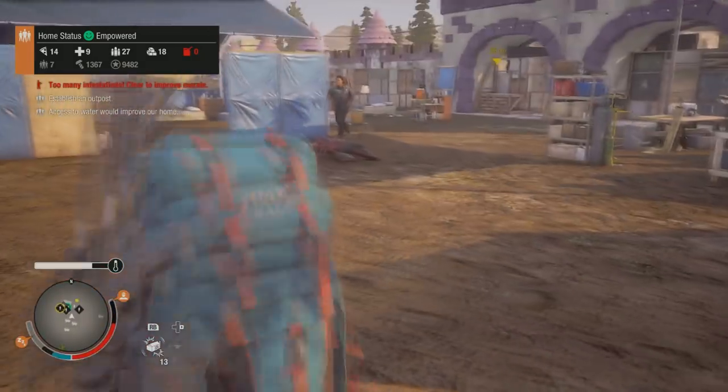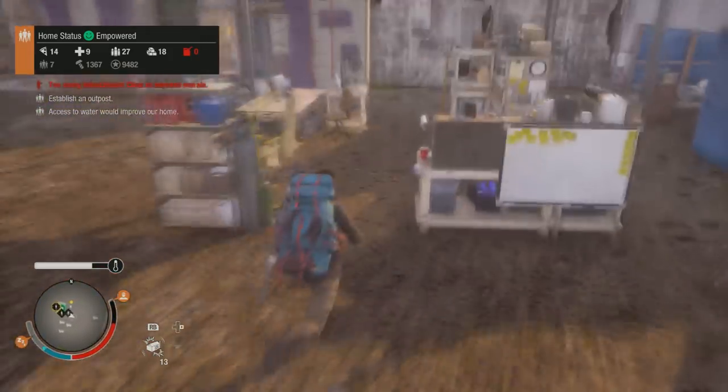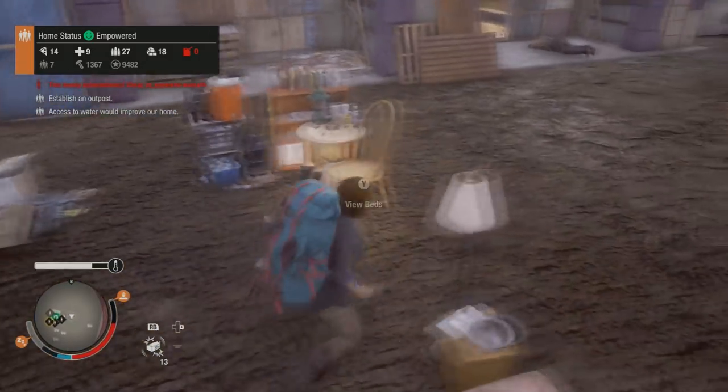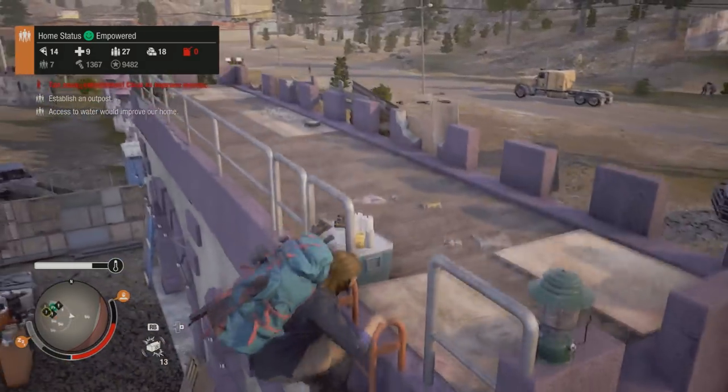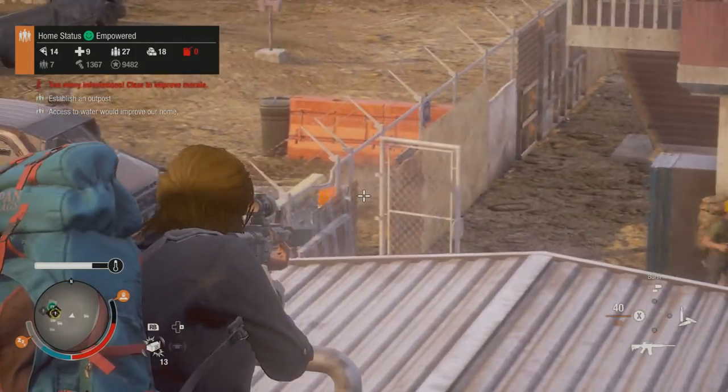Just giving you guys a little detour of the place. Out here I've got a workshop, a barracks, and some more outdoor beds right here. Also, you can climb up this and your allies will too, to get good angles on zombies trying to intrude. Oh okay, that works — so yeah, that's pretty much it for out here.